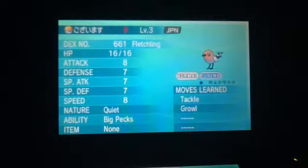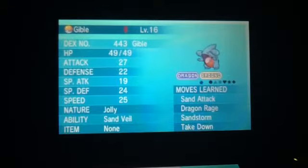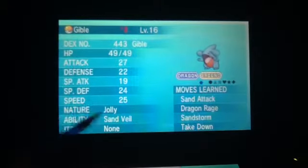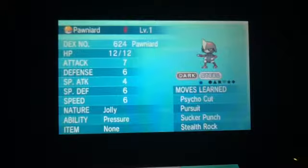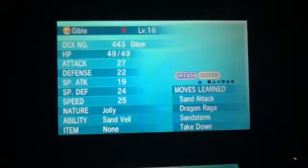I got a Japanese level 3 Fletchling, a Gible which is Jolly — so that's going to be helpful whenever it evolves into Garchomp — Pawniard, Jolly, and it's got Stealth Rock. So that's another good one. These are both pretty good Pokemon.